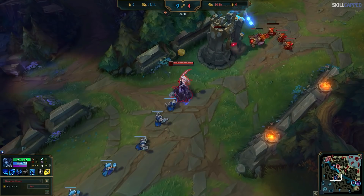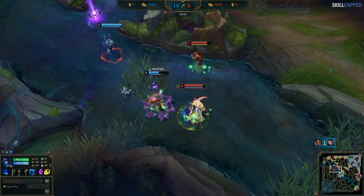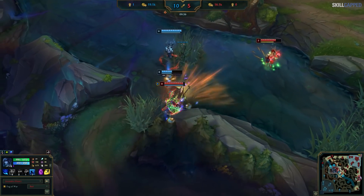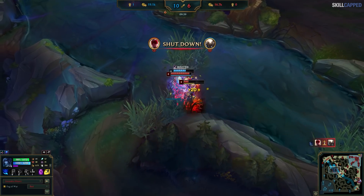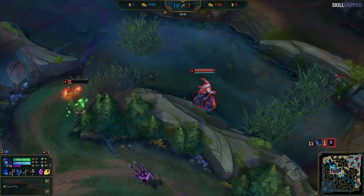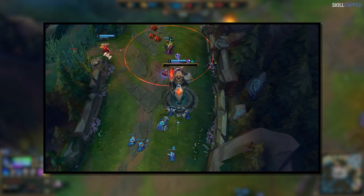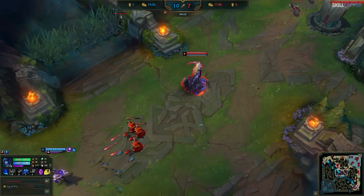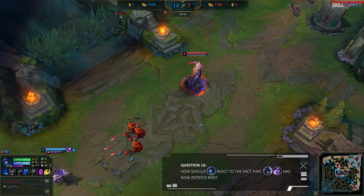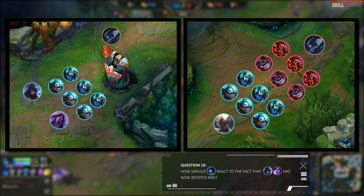Sure, Lissandra's bot lane is now behind — there's no argument about that. But what's more important is that Lissandra kept herself in the game enough that she can actually win a 2v2 against Pantheon and Elise. It's after this moment that Lissandra gets Pantheon's and Elise's shutdown, and is now actually ahead of Pantheon by 400 gold. Still, the enemy bot lane successfully snowballed, taking the bot tower and rotating mid lane. This leaves us with one final question: how should Lissandra react to the fact that the enemy bot lane has now rotated mid? Should Lissandra stay mid looking to hold and defend the tower, or should she go into the side lane bot, pushing and pressuring the lane there?